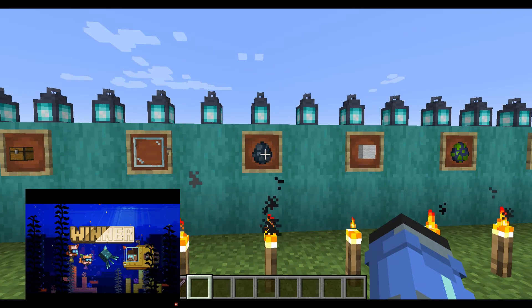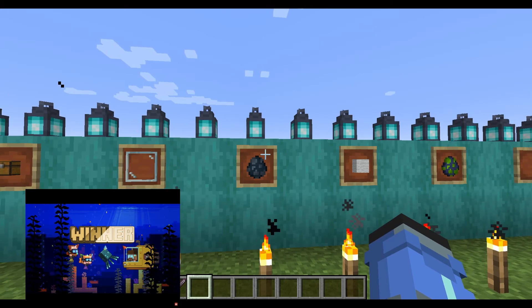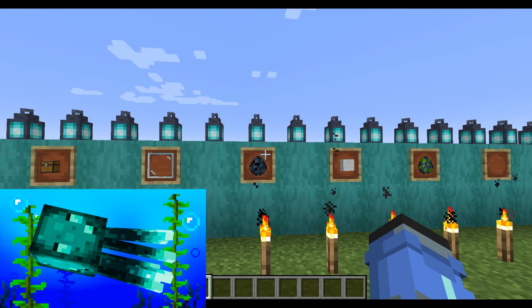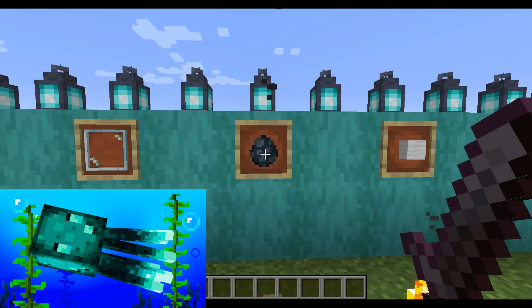Arguably the worst thing in the entire update in my opinion is the glow squid. The Minecraft community really screwed themselves over here — they're just not useful. The only remote situation where they could be useful is if they emit some sort of glow jelly or dust you can use as a dye, but dye farms are so easy to make already. The last time the community voted on something was phantoms, and nobody likes those — they're one of the worst mobs in the game.